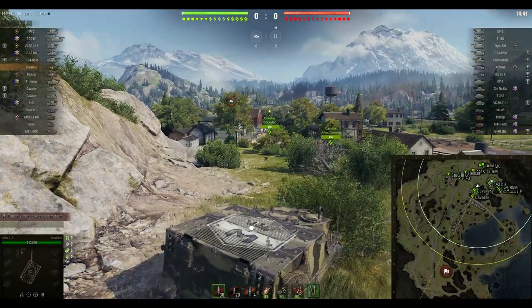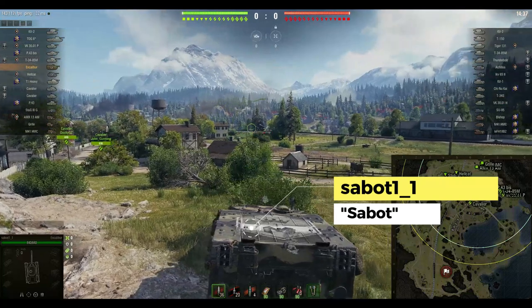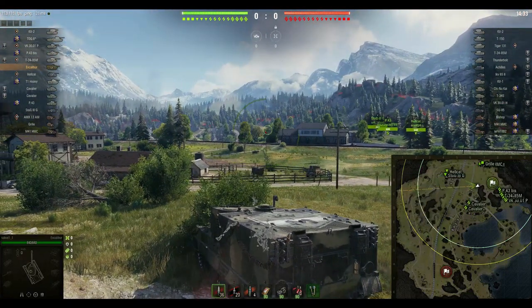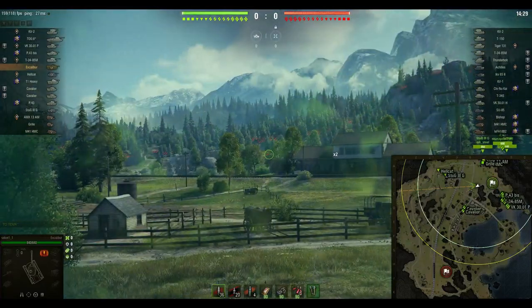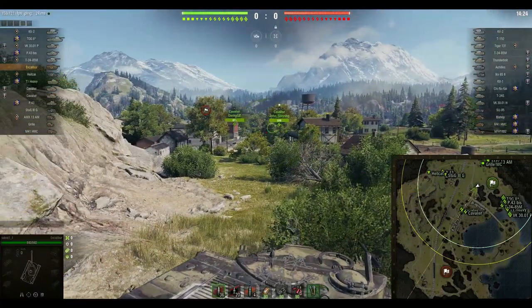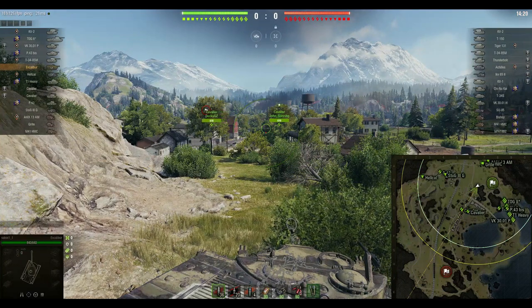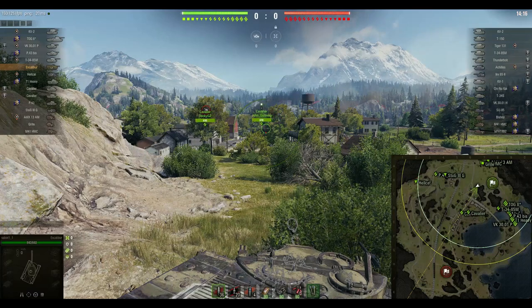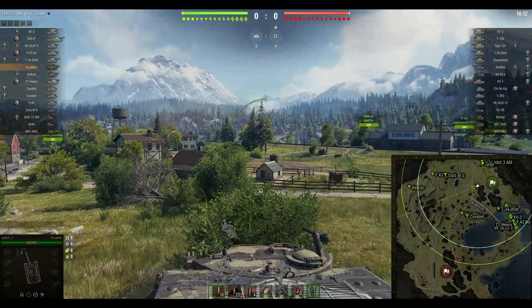This time we've got Sabo playing the tier 6 reward British tank destroyer, the Excalibur, on the Southern Coast map. Sabo has taken their initial position not 150 meters or so away from the spawn. It's quite a conservative, campy spot, but at the same time they are driving an Excalibur which isn't famed for its armour, gun handling, camo, or anything like that — it's typically going to get outperformed in any of those stats by any number of enemy tanks.